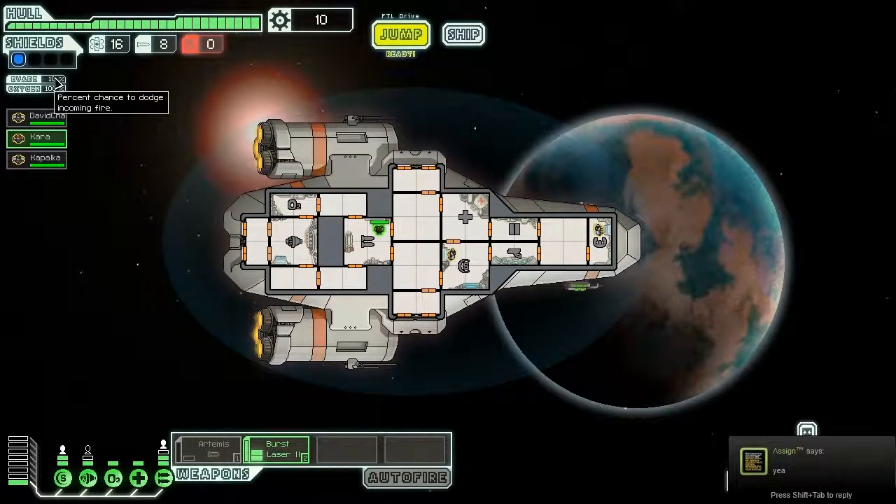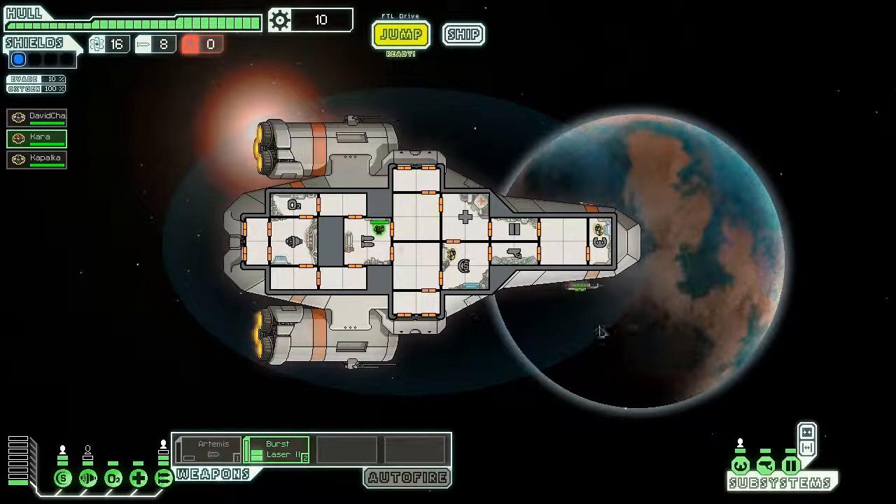Here's my evasion chance for dodging attacks, and there's a little blue oval representing my shield — that's not Earth even though it kind of looks like it. The layout is pretty cool, easy to follow, and the ship has a nice design.